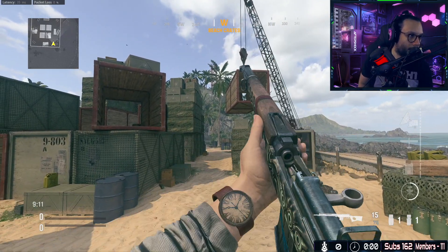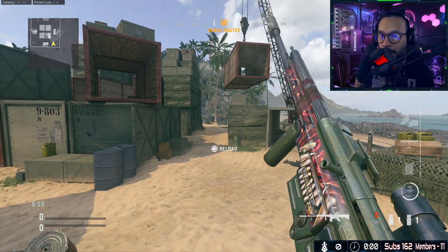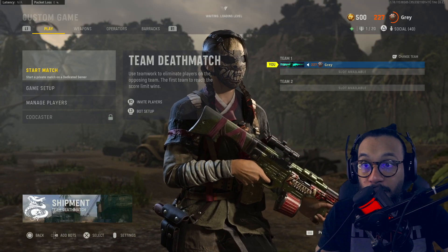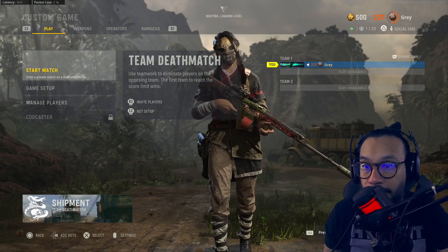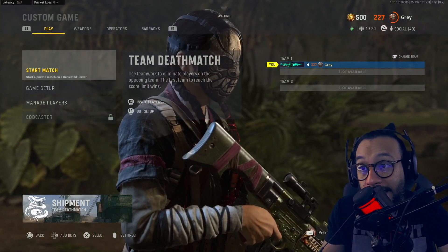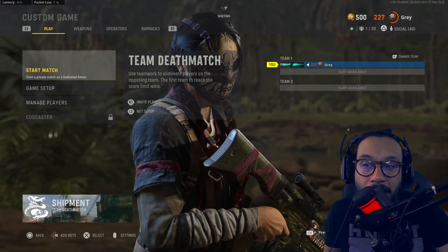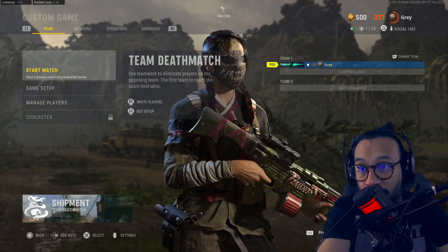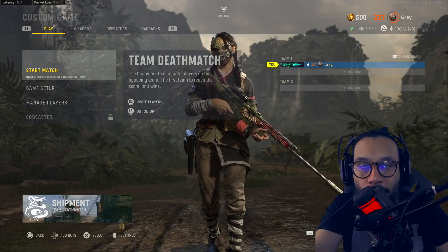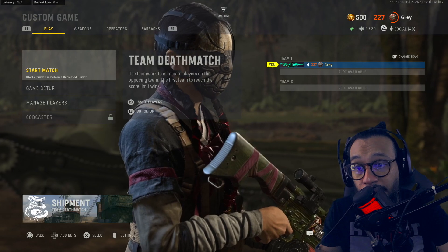Both blueprints appear in the loadout, which is great — sometimes they don't, as we've seen before. You can inspect assault rifles, pistols, and melee weapons. Here's an inspect animation for the new assault rifle — looks nice, I wish it had tracers. And here's a reload for the SVT since you can't inspect it. There's Kim Tae Young walking in the menu screen holding the new STG blueprint from her bundle.